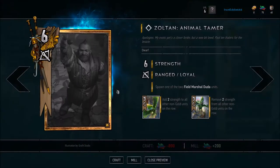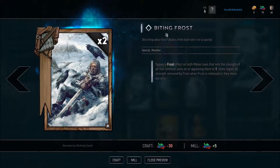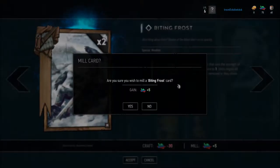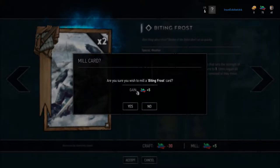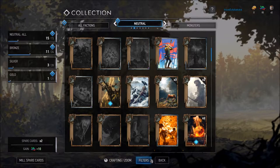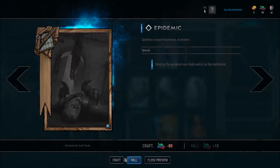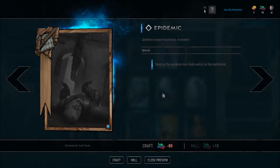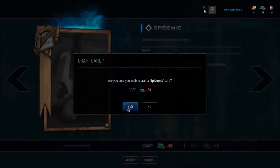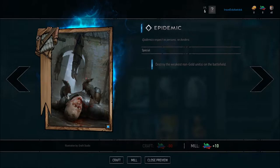What you might want to do is destroy cards that you don't need. For example, I've got two Biting Frosts and I only really need one. If you select mill, you get the option to destroy the card — it will no longer be available to you, and you gain five scraps. Scraps are what you use to craft new cards. So if you're not purchasing cards from a keg, you can craft them. We can craft a card that costs 80 scraps, and the card is crafted. Now we can add that to our deck.